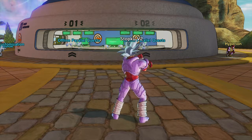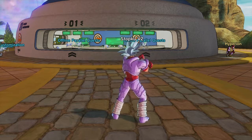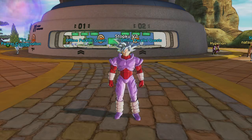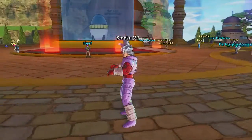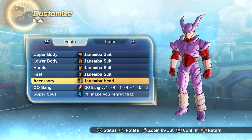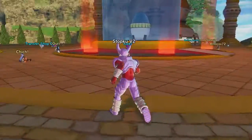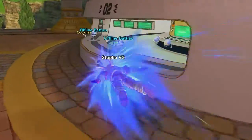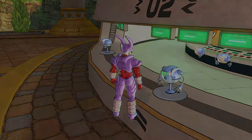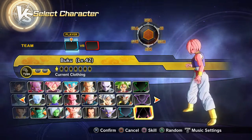Welcome back everyone to the CC costume and skill showcase. First, let's get the Goku Ultra Instinct wig out of the way — looks pretty cool. Moving on to Janemba, the complete Janemba outfit looks pretty cool. And then the female Arabian outfit, which Bulma had in Dragon Ball — this one right here looks pretty cool.